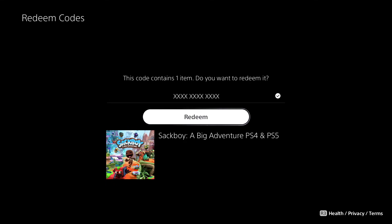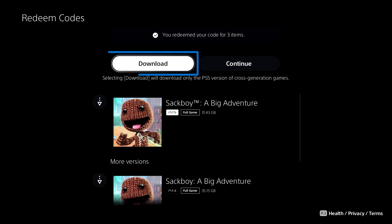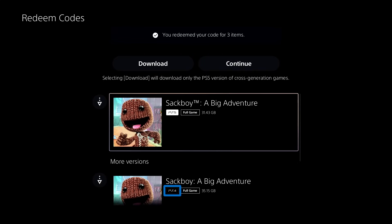When redemption of a game code is complete, you can begin downloading your content right away. For codes that include PS4 and PS5 versions of the same game, you can download the one you want using the button for each version.